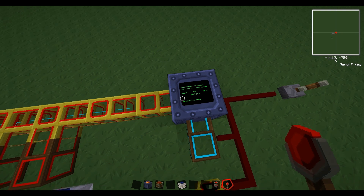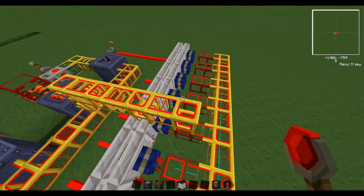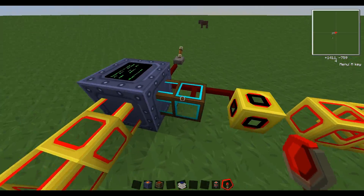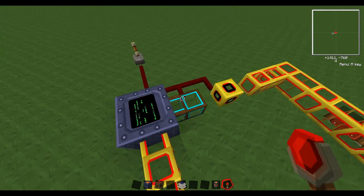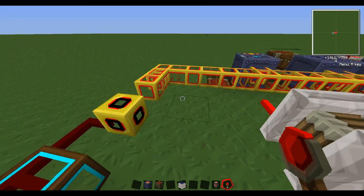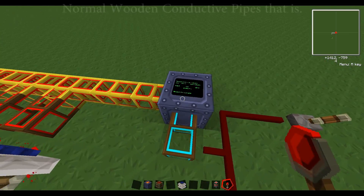Basically this is useful if I want half of the power to go one place and half to go another, though it's not an issue right now since I don't have any machines running. Next is the lapis conductive pipe. If we look it up — lapis conductive pipe — it's basically a wooden transport pipe with lapis on it.